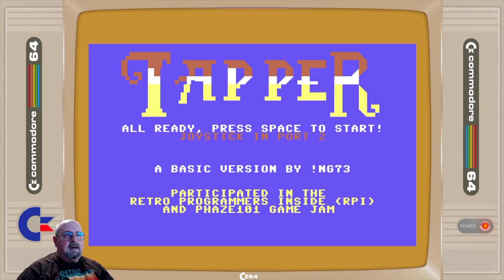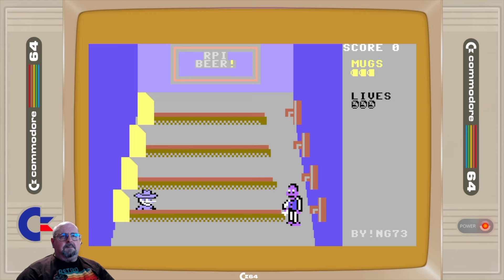I'll show you what the code looks like in a minute. Just wanted to show you the game real quick. It didn't have much in the way of sound but the game plays pretty good — pretty true to the whole Tapper gameplay. Let's take a look — it's Space to start. Here we go. Looks pretty familiar, huh?